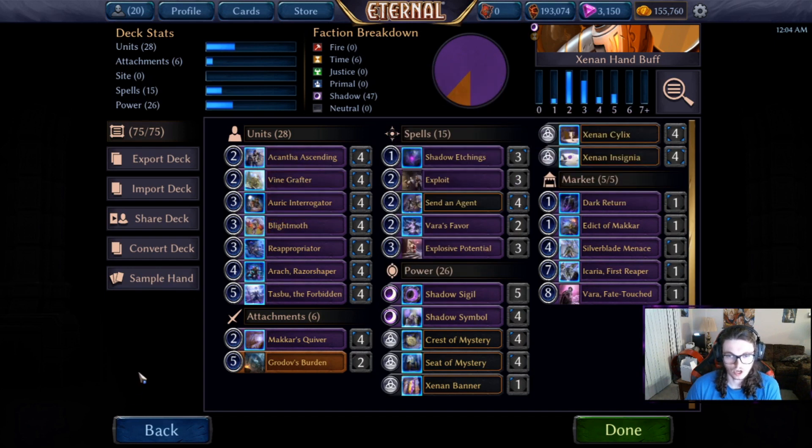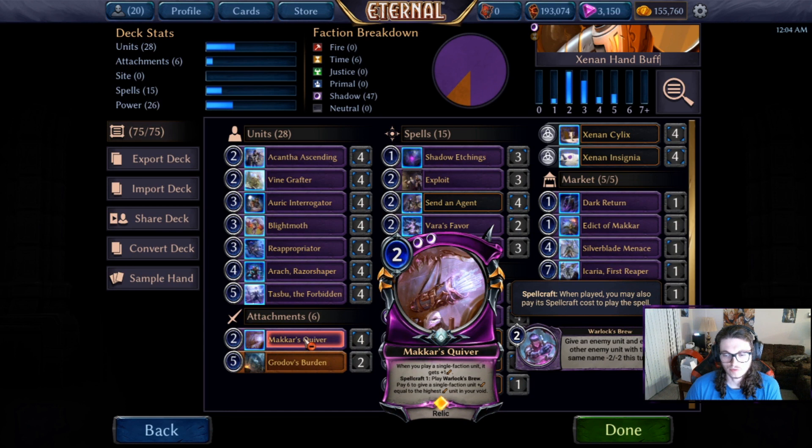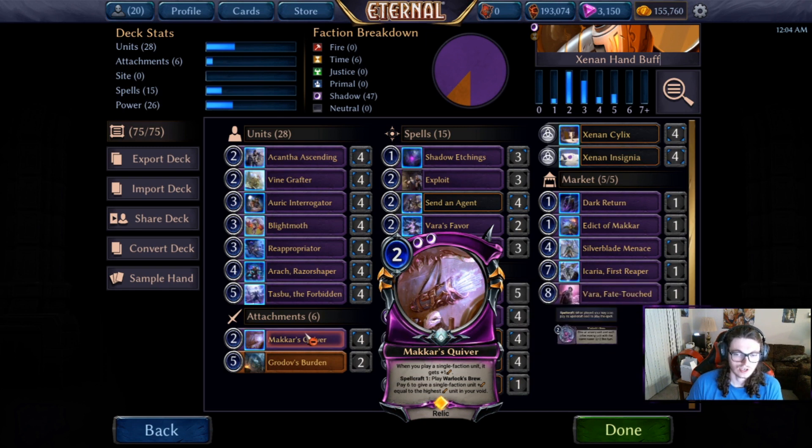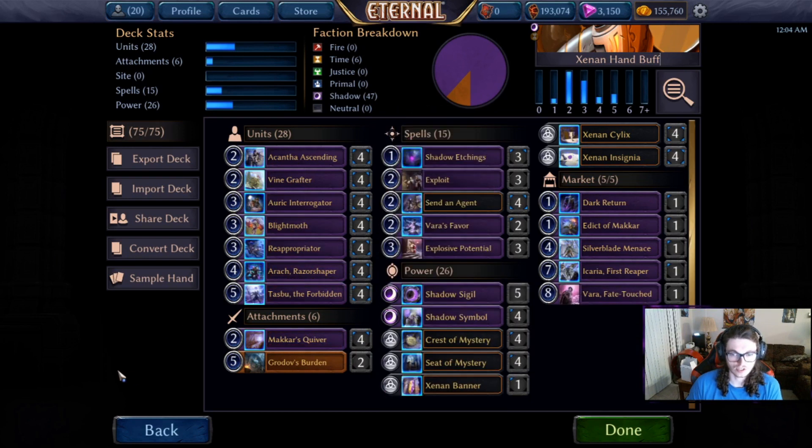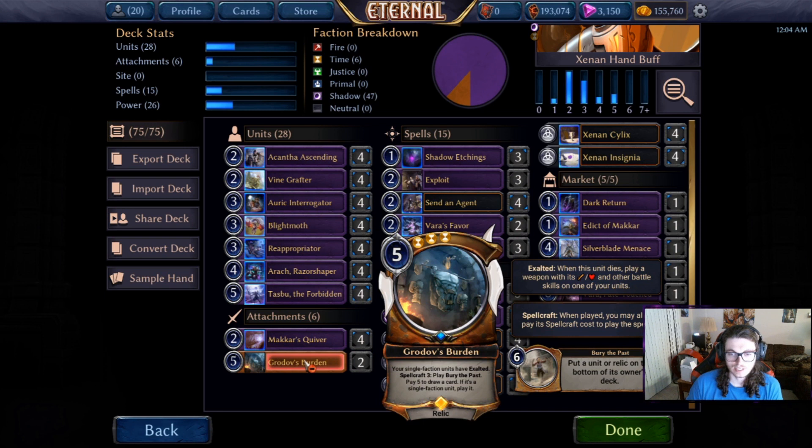We've got Makar's Quiver — this is kind of the bread and butter of the deck. Early on it kills things, or you can just play it turn two and let it buff all your guys. You can go turn two Quiver into turn three Interrogator and it's a very solid start to a game.